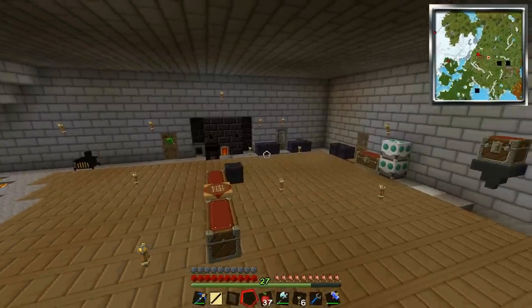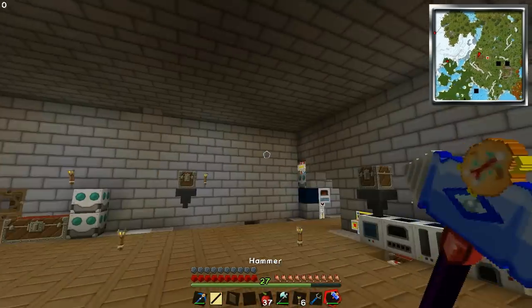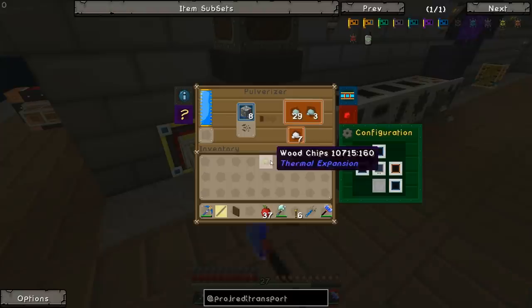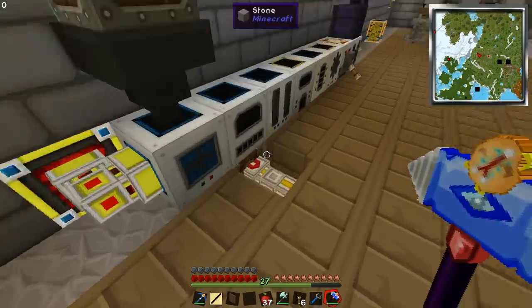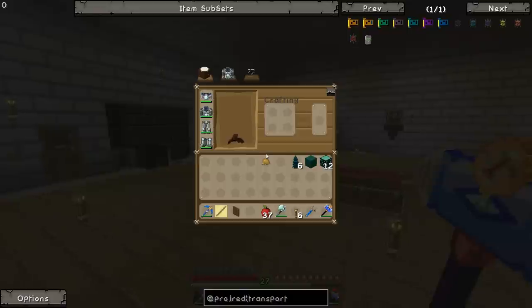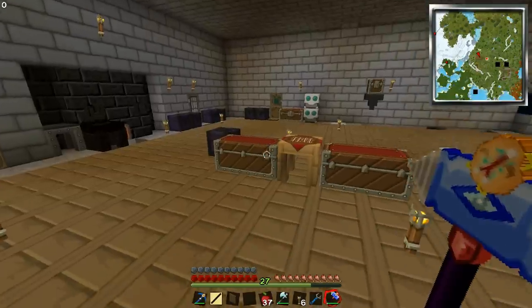Hello everyone and welcome back to Kevin on Caffeine. My name is Isaac and we're back playing Attack of the B Team for episode 23. Last episode we made ourselves a cool Tinker's Hammer out of Cobalt and Obsidian. After a bit of mining since the last episode we got quite a bit of stuff smelting through. The system's not quite working at the minute but it doesn't really matter too much.